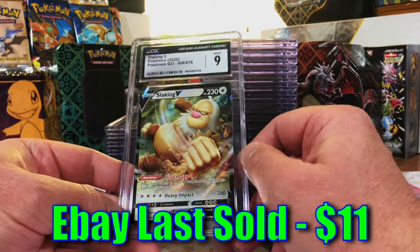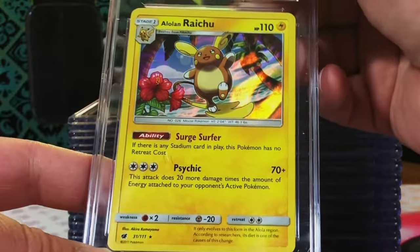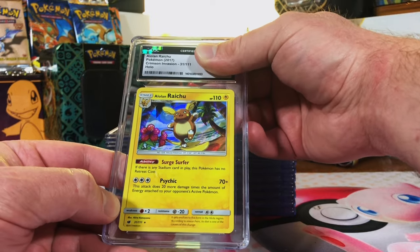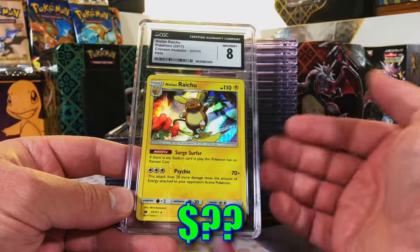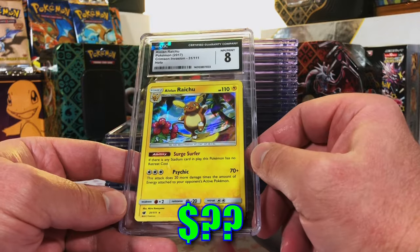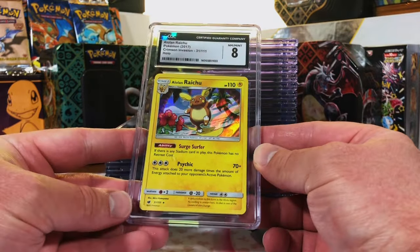Slaking V from Pokemon Go - I think a nine. Yep, the first one I got right! Alolan Raichu Holo from Crimson Invasion - at least a 9.5 if not a 10. Our streak was broken, but that's all right. I'm gonna have to disagree with that grade, but hey, you take your shots.